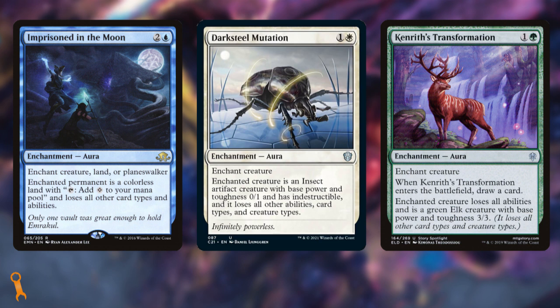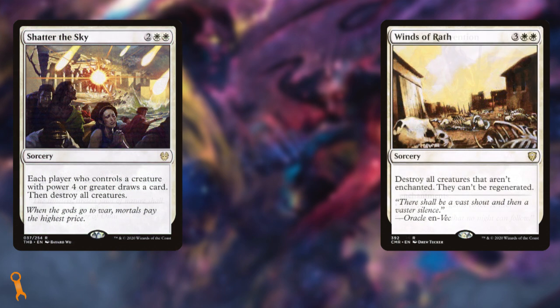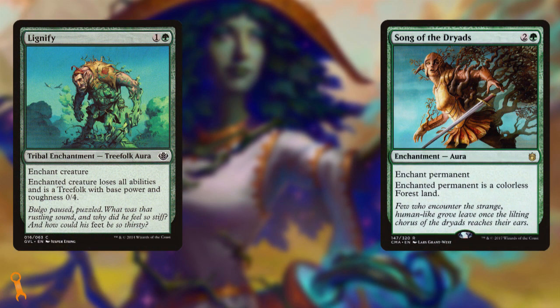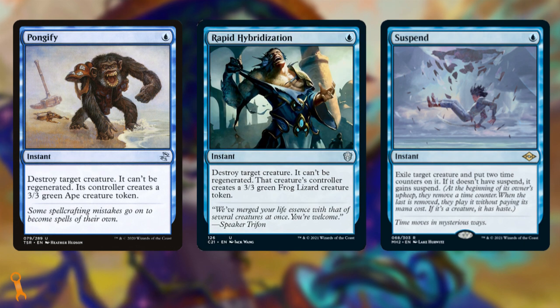In addition, I see that you're low on interaction. Imprisoned in the Moon, Darksteel Mutation, and Kenrith's Transformation are all decent single-target removal pieces. You've got Nature's Claim and Heliod's Intervention to deal with artifacts and enchantments, and Shatter the Sky and Winds of Wrath as board wipes. That's a total of 8 pieces of interaction in the whole deck — in my opinion that's pretty light. But you're in blue; I'd run at least one or two counterspells that aren't on bodies. Additionally, there are some enchantment-based removal options like Lignify or Song of the Dryads — both trigger your enchantress effects. We could also look at Blue's non-enchantment removal like Pongify, Rapid Hybridization, or the new Suspend out of Modern Horizons 2. All of them are 1 mana and deal with creature threats to your game plan.